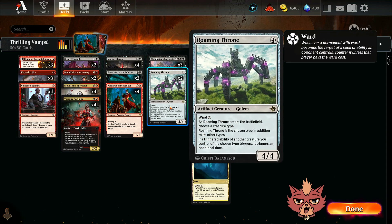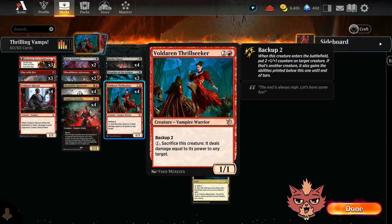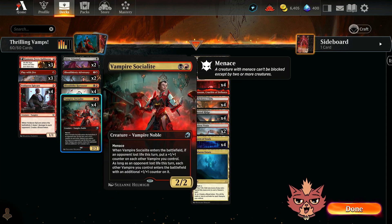On the top end, we have Roaming Throne — 4 mana, 4/4 golem. As it enters the battlefield, you choose a creature type; of course, you're choosing vampires. It also has Ward 2, which goes a long way. Roaming Throne becomes the chosen type in addition to its other types, and if a triggered ability of another creature you control of the chosen type triggers, it triggers an additional time. So you call vampires, and when you play Thrillseeker, you get that Backup 2 twice. All the other ETB effects in here happen twice as well, and we have a ton of them — like Vampire Socialite.